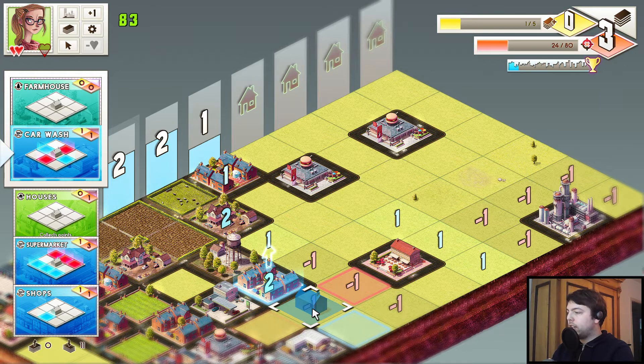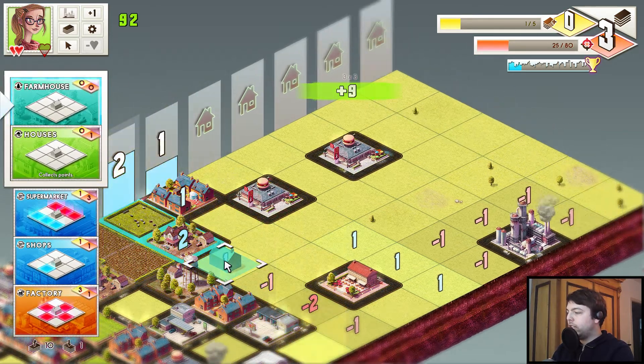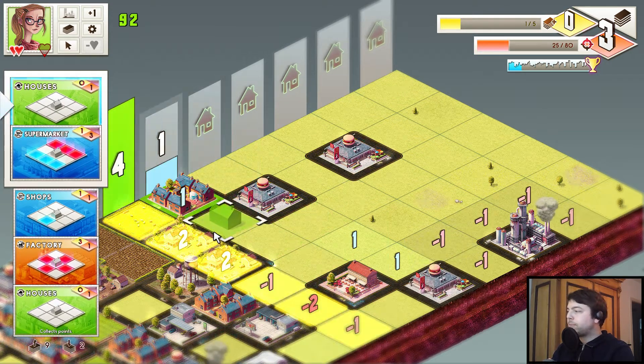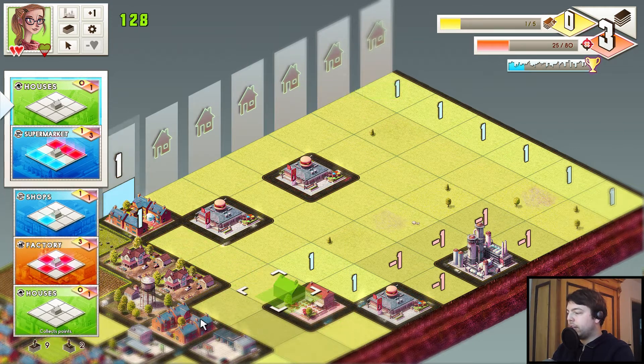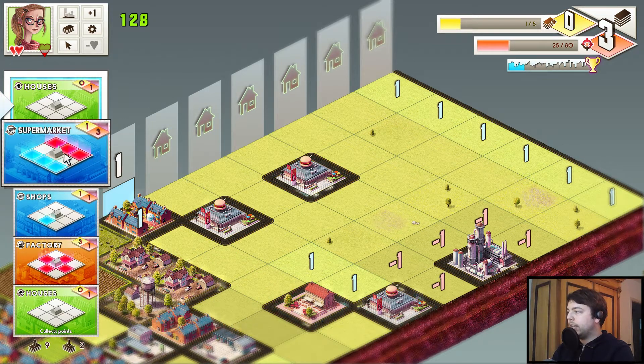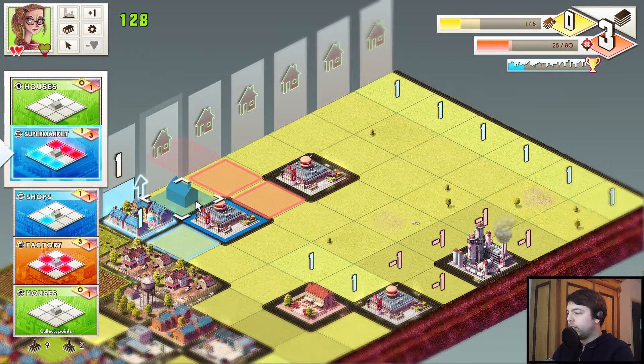We could put the car wash here — sounds like a good idea. And then we put a farmhouse over here, which will clear that column. I was taking a look at the future cards to see if there's something I want to place in that column, because you cannot place anything anymore in a column when it's completed. So it can be good to sometimes delay the completion of a column.